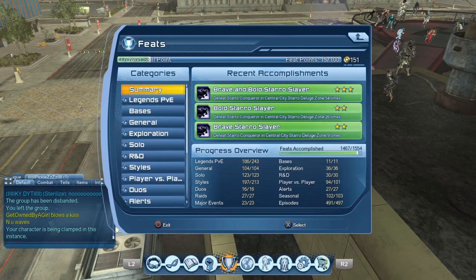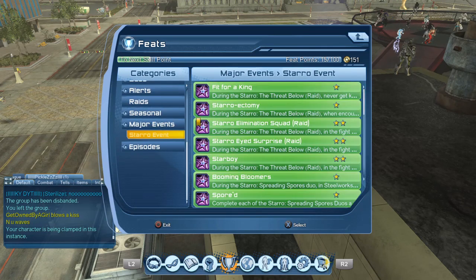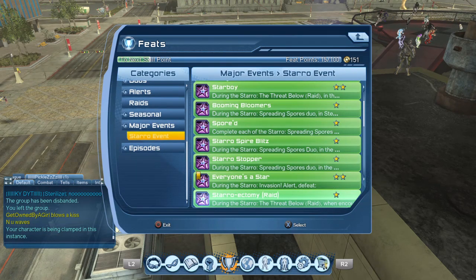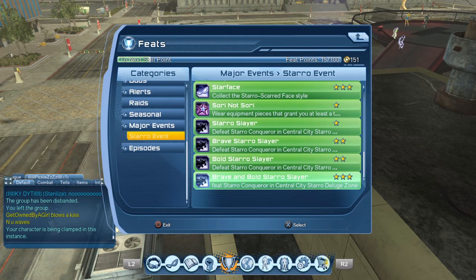Okay, there are feats attached to it. Let me go over them real quick. I'll go down to Major Events — Staro Event. I've already completed them so I have to scroll down. Once you kill him the first time you get a 10-pointer: Staro Slayer. Then you get a 25-pointer for killing him nine times, another 25-pointer for killing him 26 times, and then a 50-pointer for killing him 54 times. So you get 110 feat points possible and you have to kill him 54 times.